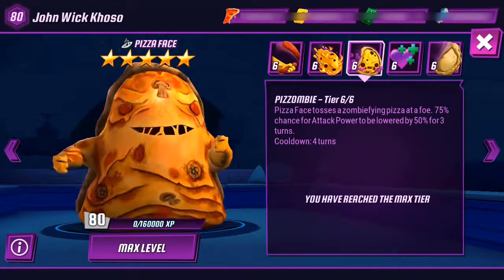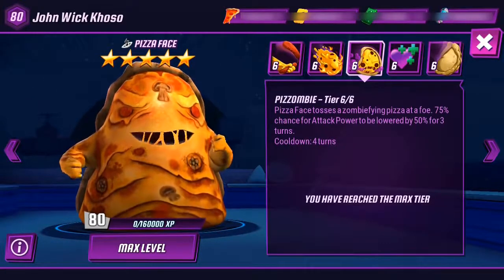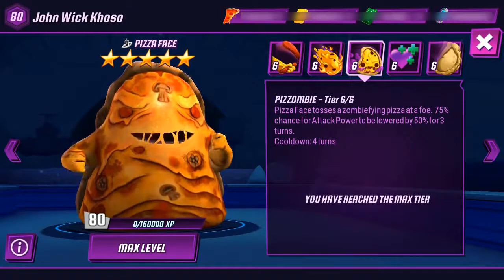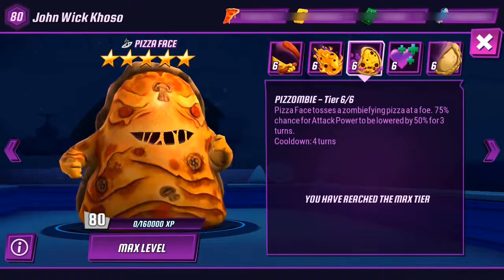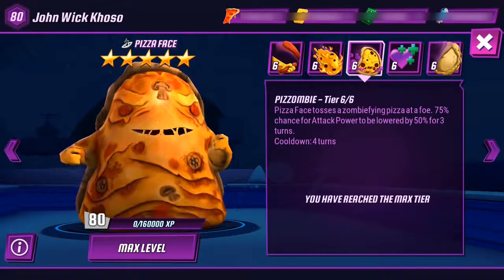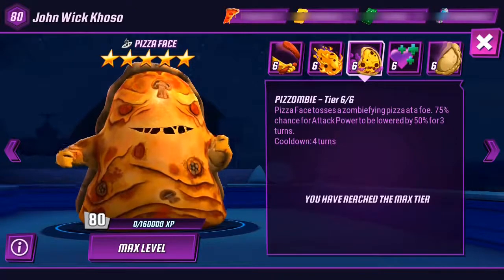The second area attack skill is the Zombie skill — these skills are really toughly named. I have this at tier 6, which is max. The skill says that Pizza Face tosses a zombie flying pizza with a 75% chance for attack power to be lowered by 50% for 3 turns. So this skill decreases the attack power of your opponents, which is very good.